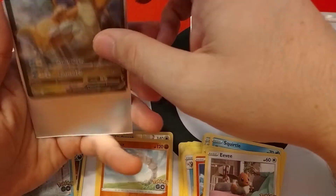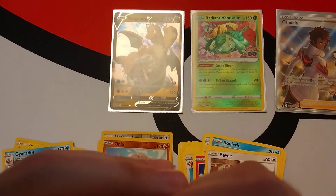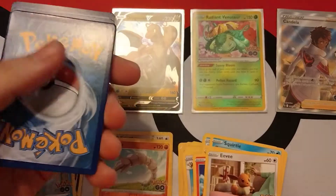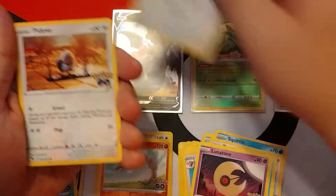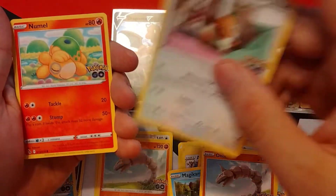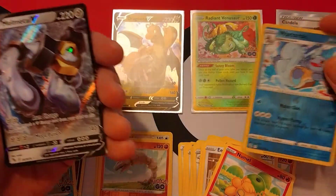I like me some Dragonite — I think this is one of the cooler V cards, that works out pretty nice. Alright, two packs left, let's see what we can do. Lightning energy, Slowbro, Lunatone, Chansey, Pidgey, Magikarp, Onix. That Eevee's pretty cute. Reverse Wartortle and Melmetal.